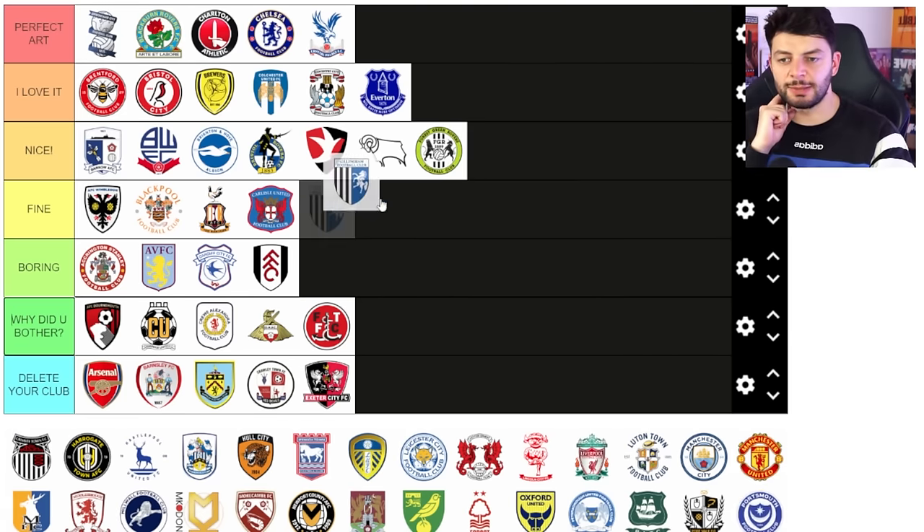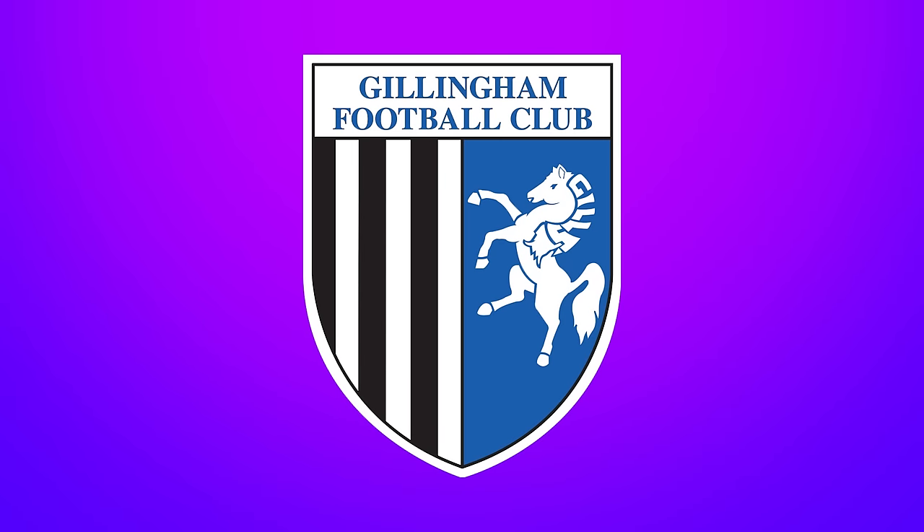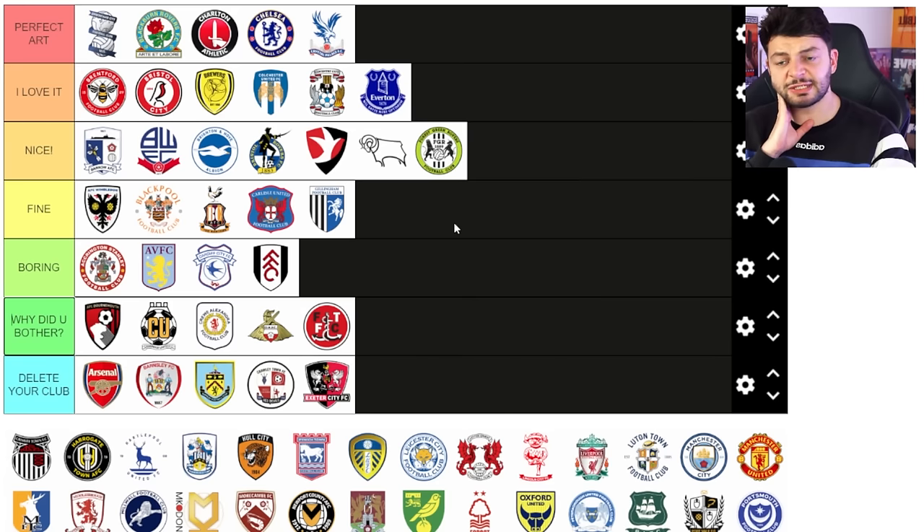Gillingham Football Club — I'm gonna stick it in fine. I think the top of the badge needs some work — the 'Gillingham Football Club' text feels a bit naff and the border feels a bit thin. But I like the stripes on one side and then the horse on the blue on the other. I think that's pretty decent.